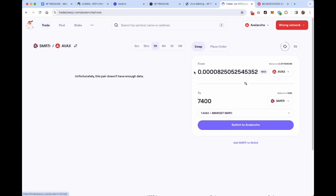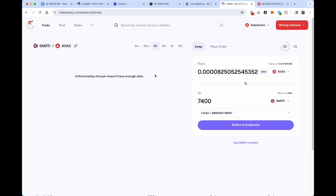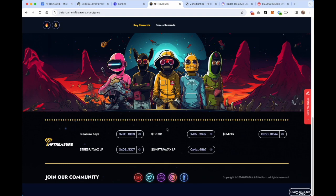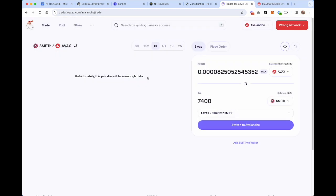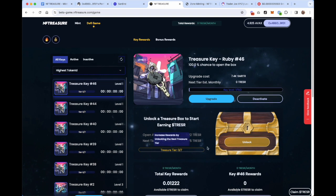If I don't have any SMARTER, I can head over to Trader Joe, click on the Trade button, and with the AVAX I purchased through Core app I can select the AVAX token, click on the second token, and either type in 'smarter' or, if you don't see it, you may have to add the token address. You can get that from the game dashboard at the bottom, or by going over to Snowtrace and copying the address there. I'll put in the contract address, add SMARTER, and then I can swap for however much SMARTER I want to utilize in the game.